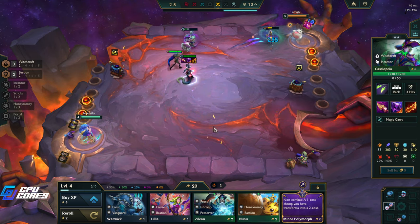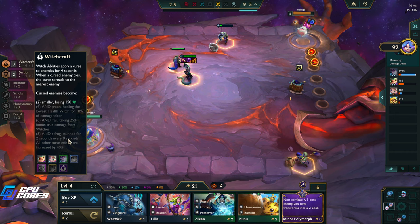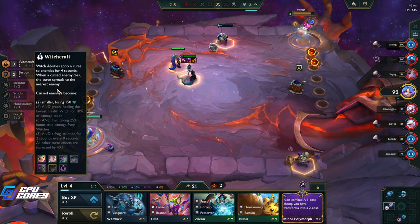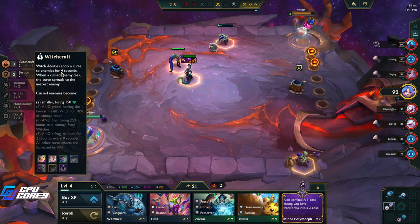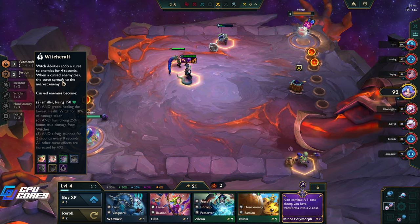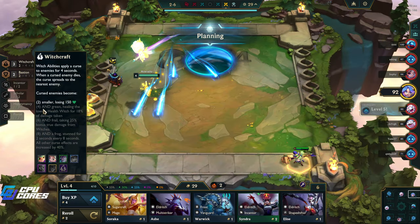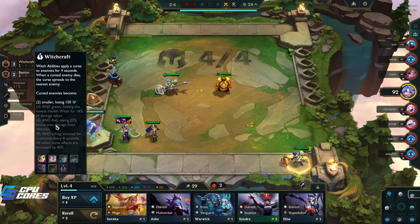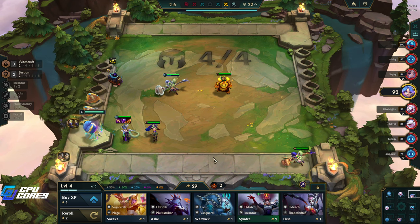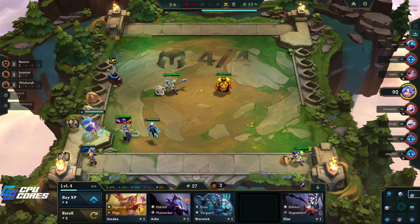I just want to replace this with something else - I'll replace it with the Hextech probably, because that's good. Witchcraft is the class or origin that I'm going with here. Abilities apply a curse to enemies for four seconds. When a cursed enemy dies, the curse spreads to nearest enemies. Cursed enemies become smaller, losing 150 health. At level four, it grants healing to the lowest health witch for 18% and makes enemies frail, taking 25% bonus damage from witches.